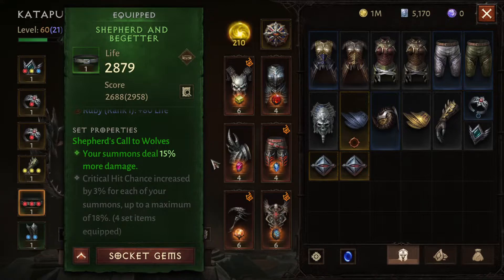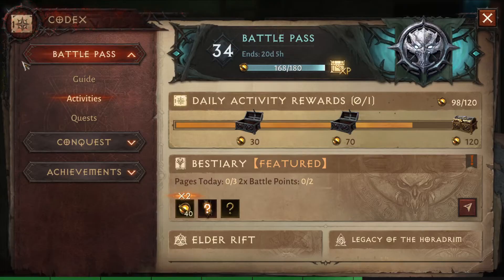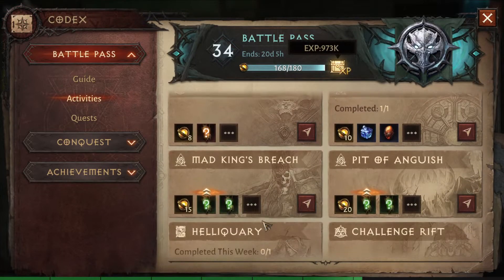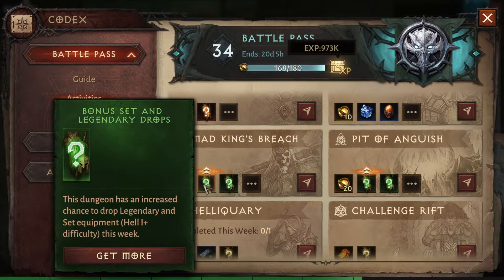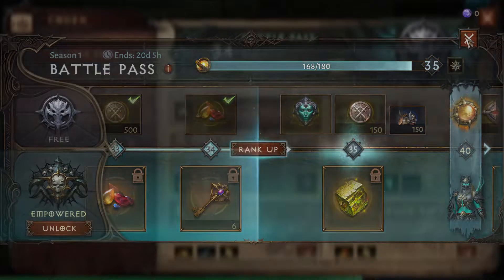So how and where can you obtain these items? If you go over in the battle pass, you'll notice that this week the Mad King's Breach and the Pit of Anguish both have an icon showing an increased chance to drop legendary and set equipment if you're hunting in Hell 1 or higher difficulty this week. So if the set items you need come from one of these two places, it's definitely a great week to be hunting for them.